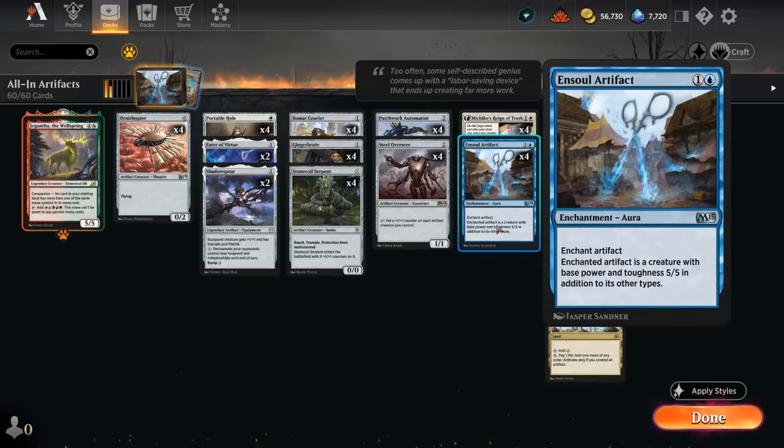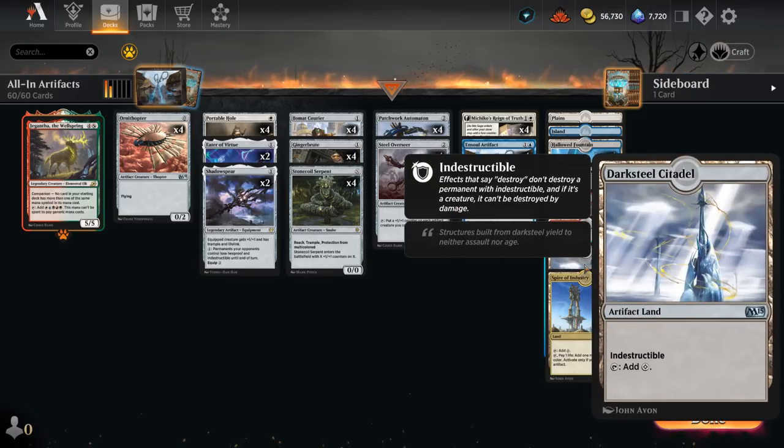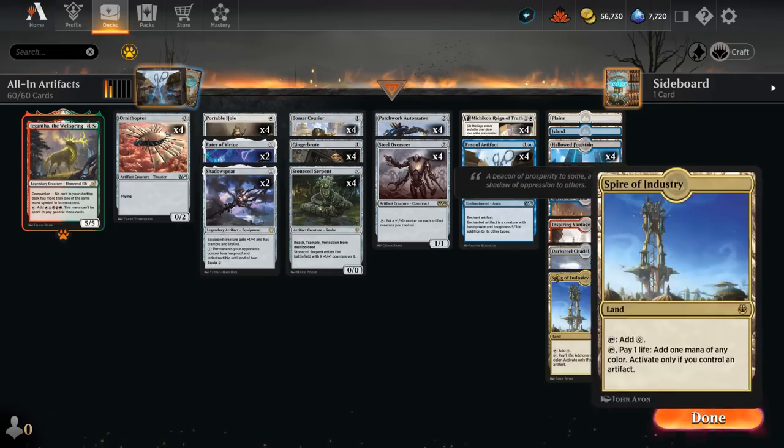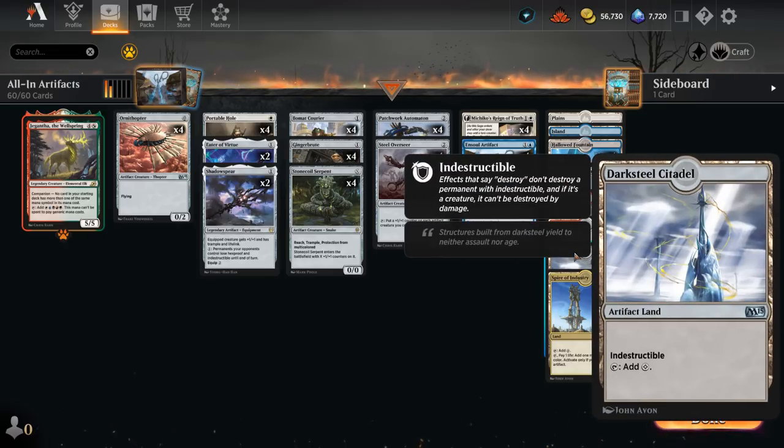One of them is En Sol Artifact, a 2-mana enchantment aura that enchants an artifact, turning it into a 5/5 creature. That synergizes very nicely with another new addition, Darksteel Citadel, an artifact land that's also indestructible. So we can potentially enchant our Darksteel Citadel with En Sol Artifact, turning it into a 5/5 that's also indestructible — a great combo against a lot of decks in the format.